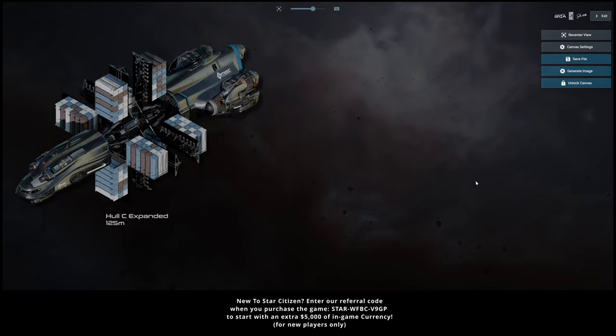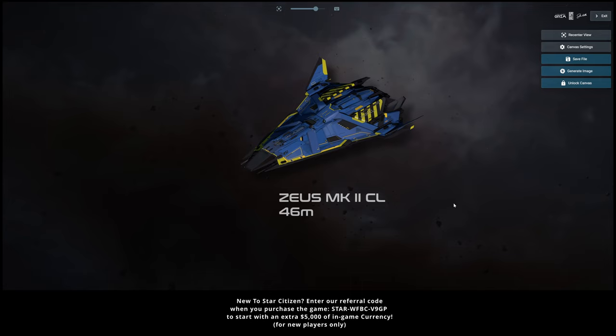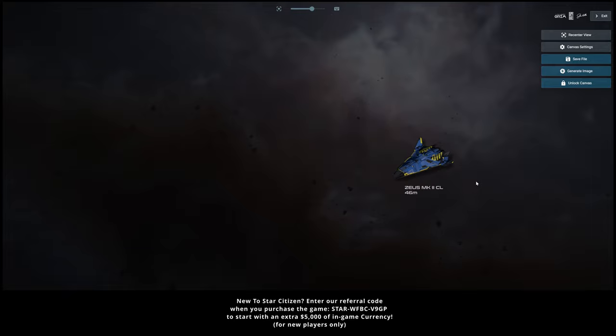Moving on to number three: the Zeus Mark 2 CL. I know this one will surprise some people, but the stats show why it makes the list. It's not defenseless and has a decent weapon loadout. It also comes with a massive shield loadout — three size-two shields — so even if it has to run, it will have plenty of time. It carries 128 SCU of cargo, which is more than the Mercury Star Runner, for more than 100 less, and adds a tractor beam that the Mercury does not have. It might be the best value cargo ship in the entire game and is a ship I suggest as an advanced starter for pretty much anybody who isn't combat focused. I think this ship is going to be heavily underrated.